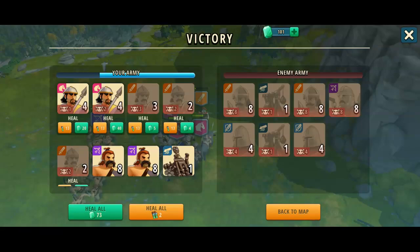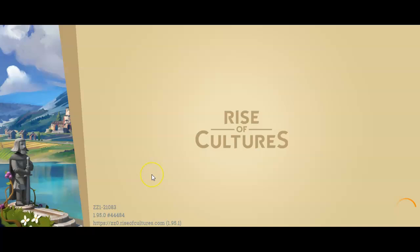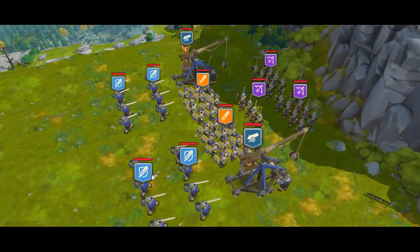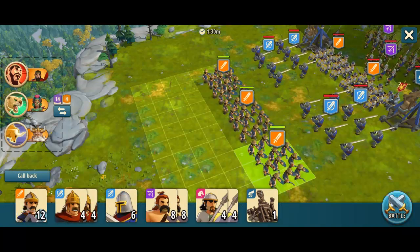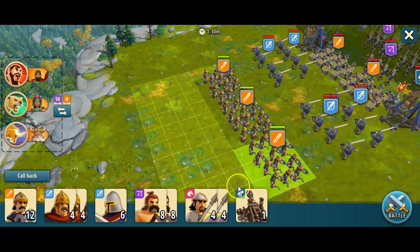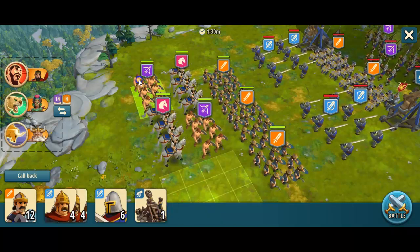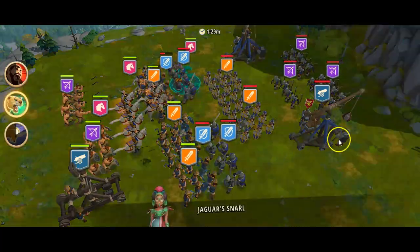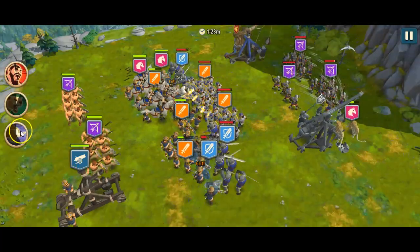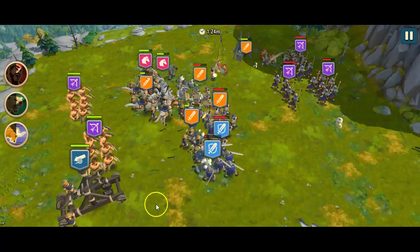Let's move on to the third battle. Back at the map, let's take the center one here for number three and see if we can handle these. First, put in the light infantry, then the cavalry, the archers, and our own catapult. Take out the enemy catapult on one side first, unless we don't have the backup of the cavalry over here, so we start over on the other side.